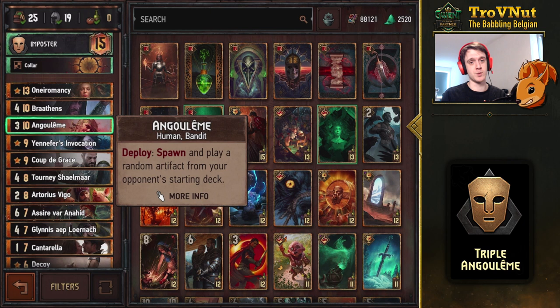If you don't know what Angoulême is capable of: on deploy, she spawns and plays a random artifact from your opponent's starting deck. So if your opponent has an artifact in their starting deck, Angoulême will play a copy of it on your side of the field. This deck is called the triple Angoulême deck, meaning we can play her three times.